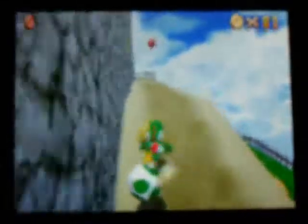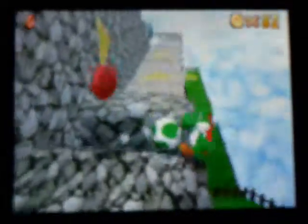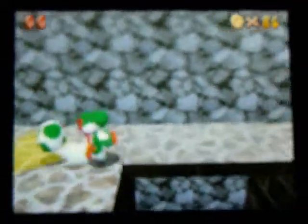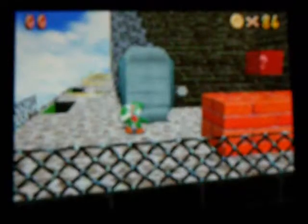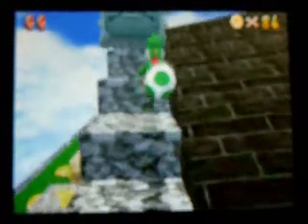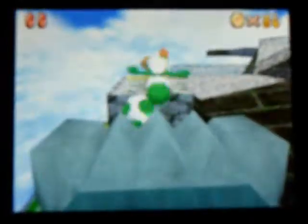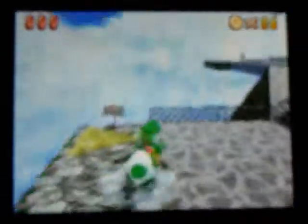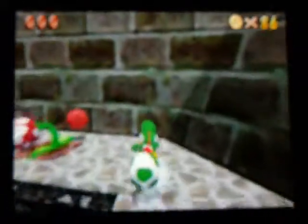Your next red coin is right over here - you get your second one right there. Keep running, watch out, don't fall. You're going to want to flip onto that one so you can get your third red coin. And then your fourth is behind this kind of plant.